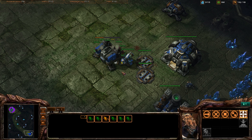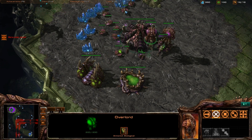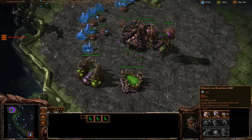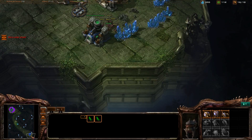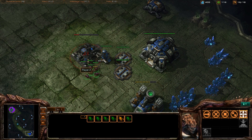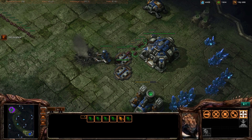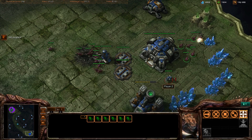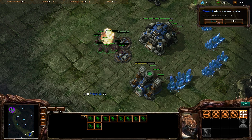As soon as the other Zerglings spawn — take it down — ten more are on their way, and that's pretty much it. Early harassment. As soon as that barracks blows up, just send them wild into the base and let them do their own thing. Spawn another overlord to make room for more units — ten more of these guys, they're just killing everything now. If you keep harassing them like this, they'll give up in a couple of minutes. And there — do you want to surrender? Yes. Victory!